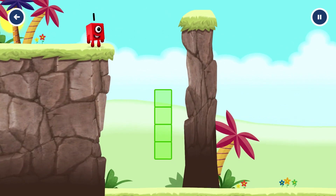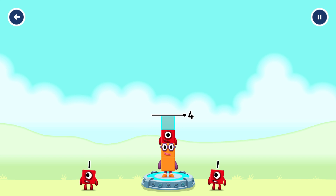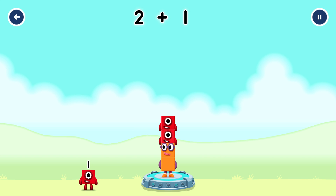Numberland. Add number blocks to make 4. 2, 1, 1. That's right! 2 plus 1 plus 1 equals 4.